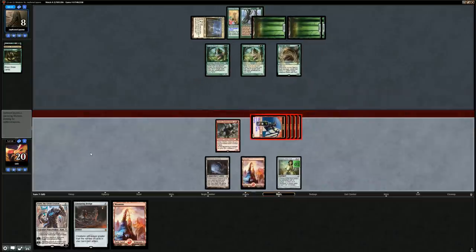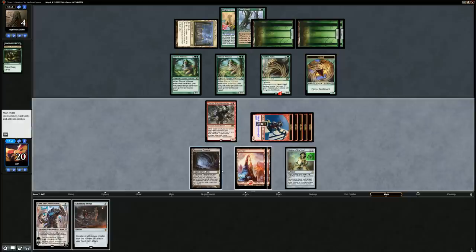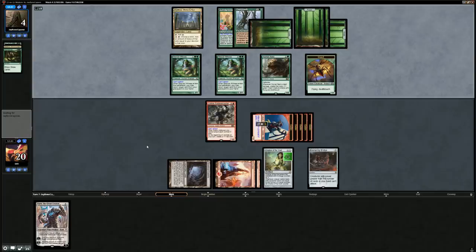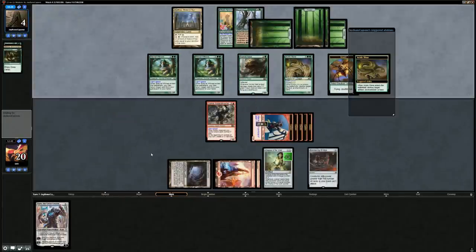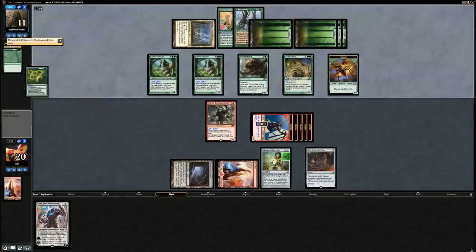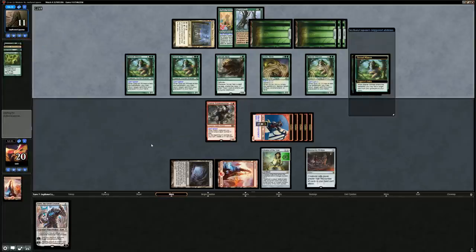We're attacking — we don't really have a choice. Opponent down to four. We play Ensnaring Bridge. But they still have Primal Command in hand. Acidic Slime can blow up our Bridge or one of our lands — and there it is, Primal Command gaining seven, finding another Eternal Witness. Eternal Witness enters. Yeah, this game looks pretty over.